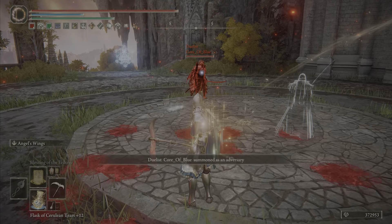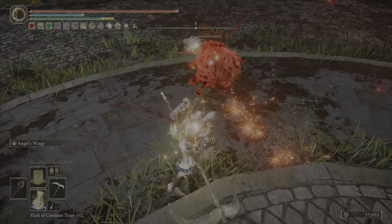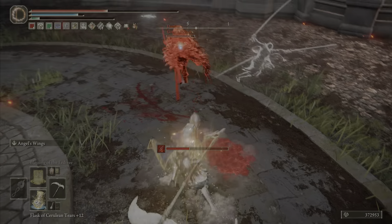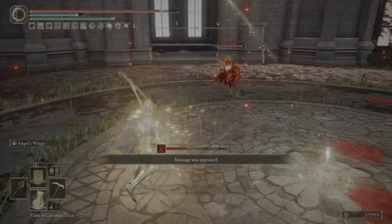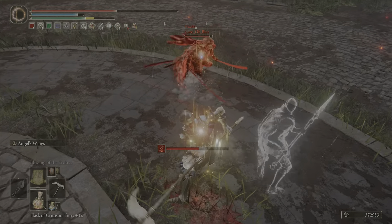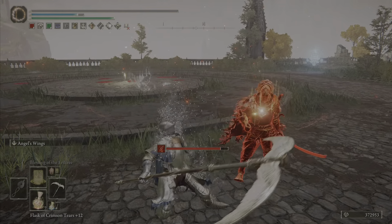We've got Core of Blue — the high-poised man with dual Nagakibas. Looks like we're ready to go. He misranged that. He's not going to miss range this one. I was out of stamina. Come on, Core of Blue — you're supposed to understand that I meant for you to heal there. Good fight anyway, brother.